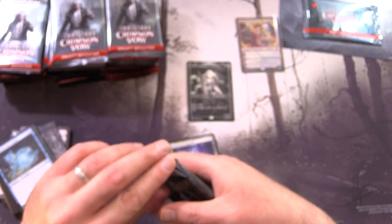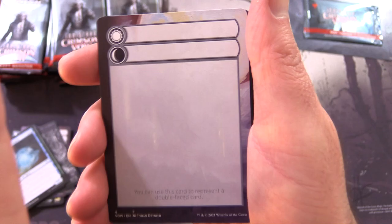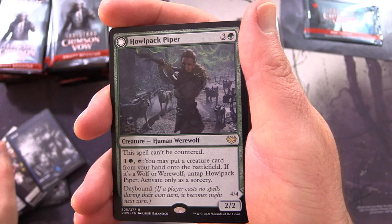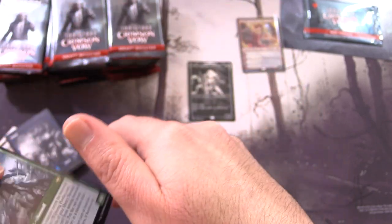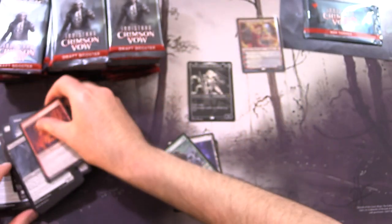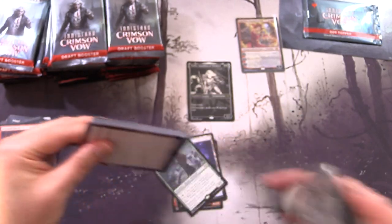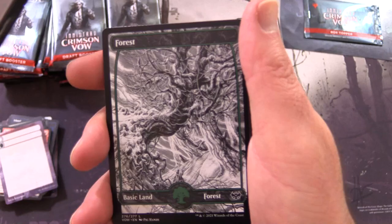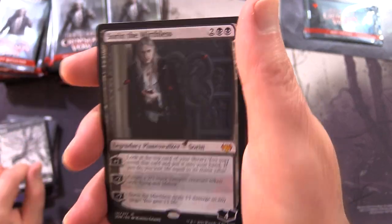Maybe it's all downhill from here and we'll just be pulling garbage for the rest of the video. We got a Human Island and Halpak Piper, one of these flip cards that flips into Wildsong Howler. What are people thinking of the showcase artworks this time around? There's a couple of different ones - the black and white version, a Blood Token, and the lands are pretty awesome as well.